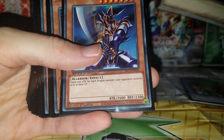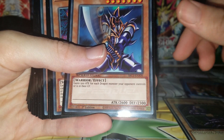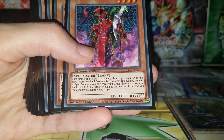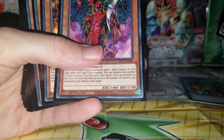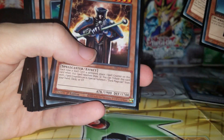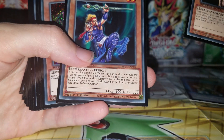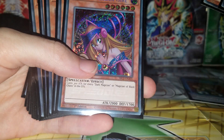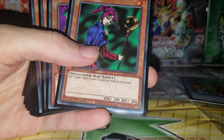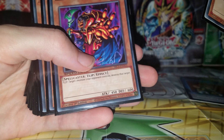Dark Magician. Blade Mad. Buster Blader. Blast Magician. Blast Magician — Skilled Dark Magician. Apprentice Magician. Dark Magician. Dark Magician Girl. Magician of Faith. Old Vindictive Magician.